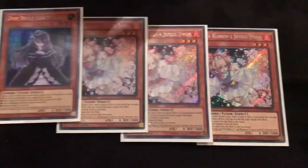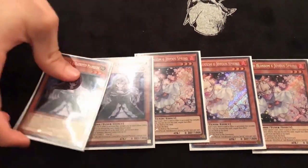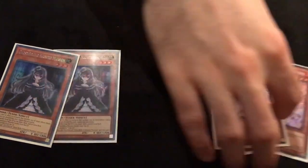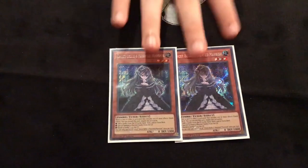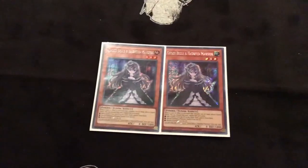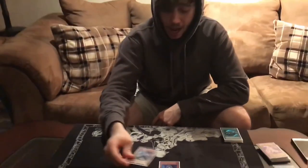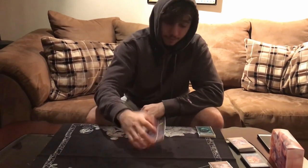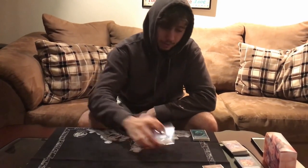Next thing I put in after the engine was hand traps. I played 3 Ash and 2 Bell. Shout out to Michael for letting me borrow the Ashes and Emerson for the Bells. Ash is great — you need it for Shared Ride, and it's just the best hand trap right now. Bell, I've never been too crazy about, but it was actually really good for me on Saturday. Every time I drew it, it hit a Monster Reborn, a Soul Charge, it can stop the Ray loop, hit Reincarnations. It's really great. I might play a third if I had more.